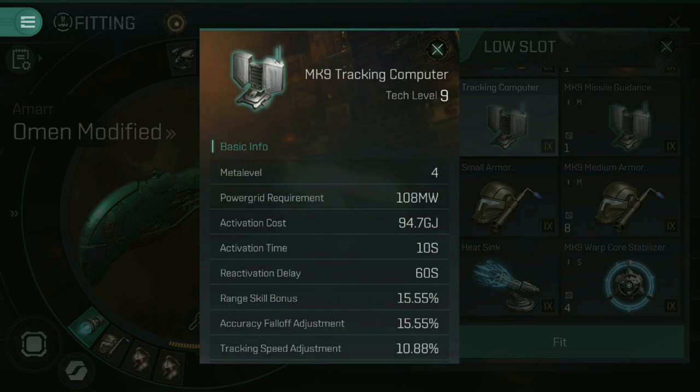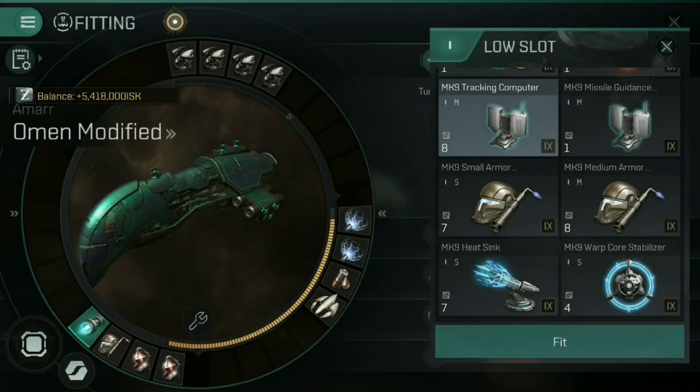So low slots are pretty important because with them you are determining how fast your ship goes, how much armour or shields — basically how much health your ship has — maybe how easily you can recover health, and also how much damage and how well you deal it. There are a lot of choices to make in the low slots and they are arguably the most important area, assuming you've already fitted your weapons.